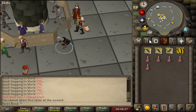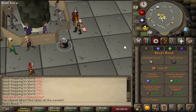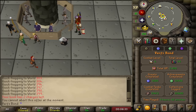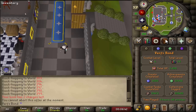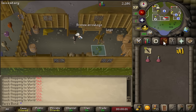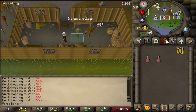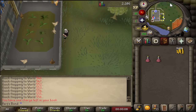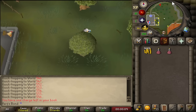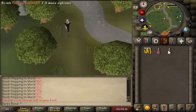Invested the rest of my GP back into bows and did one more bow-selling session in Rimmington. This will be the last session for now while I try other methods — we're getting close to the four-hour mark. Finished selling all the bows and we are now up to a bit over 1.4 million GP. This honestly takes a lot of effort to make money in free-to-play — I did not expect it to be this tough, but it is working.